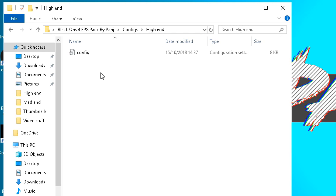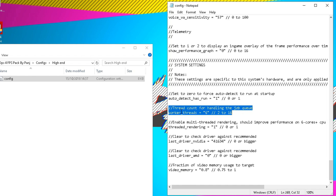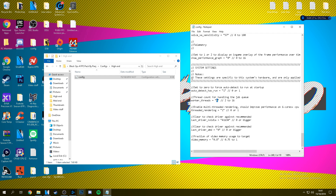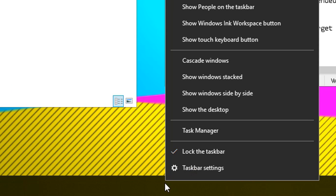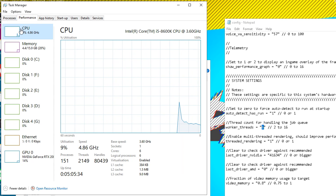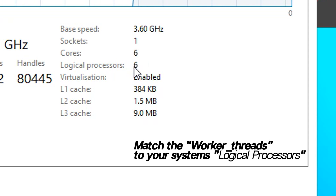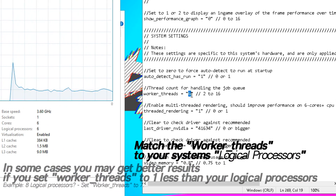It's extremely easy and quick to do. Double click on the config file and it should open up in Notepad. Drag down to the bottom until you find the option for thread count: job_queue_worker_threads, which should be set to the value of 6. We're going to set this value to match our system's thread count. To find out how many threads you have, right click on the taskbar and select Task Manager. Navigate to performance, click on the CPU tab, and in the bottom right you should see cores and logical processors — this is the amount of threads your system has. For me I have six logical processors, so I'm going to be setting my worker_threads command to 6.